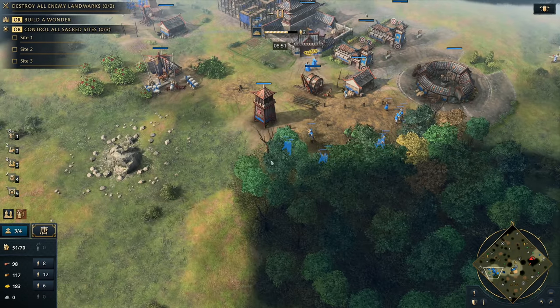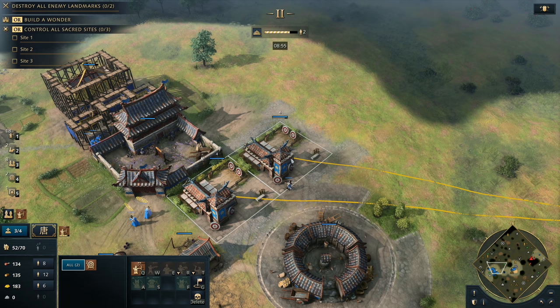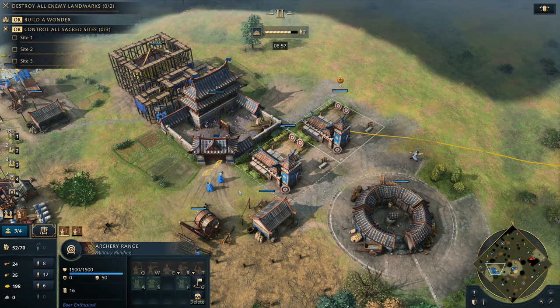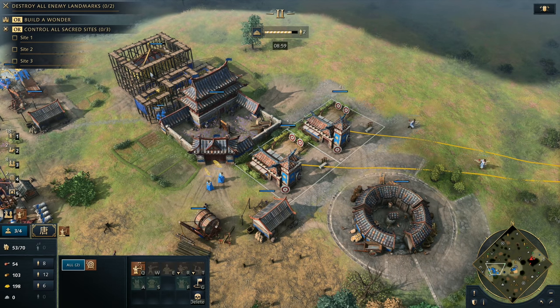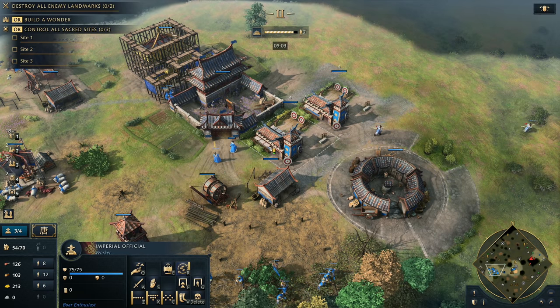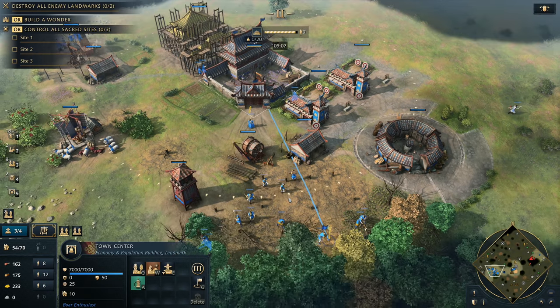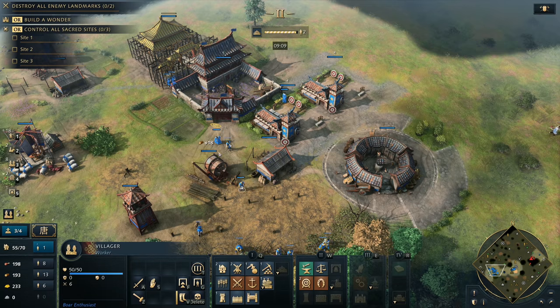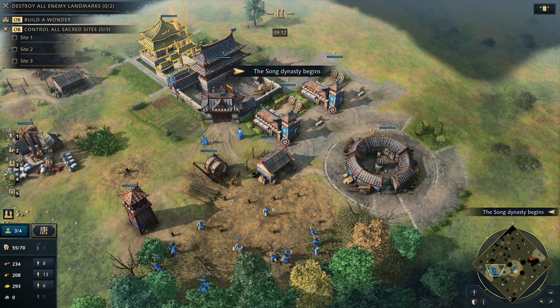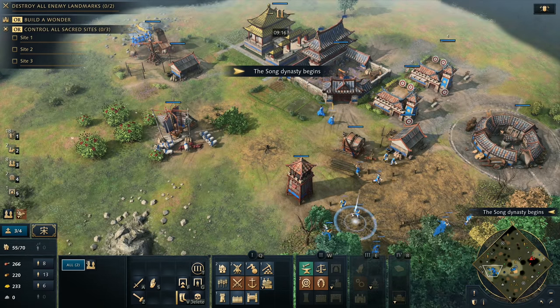Rallying to wood is really important, but because we're going up to the Song dynasty, we're moving villagers to gold as well. You can see we've gone six villagers to gold — this is to help support our Chokunu addiction as well as get that plus one ranged upgrade. It's going to take a little bit more resources. With our Imperial Officials working the whole time and six villagers on gold, you should actually be able to get all of your upgrades — not just military, but also your economic upgrades.